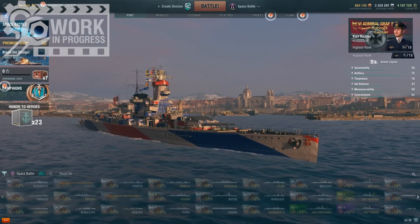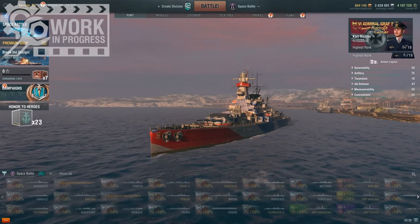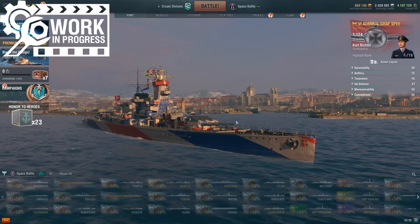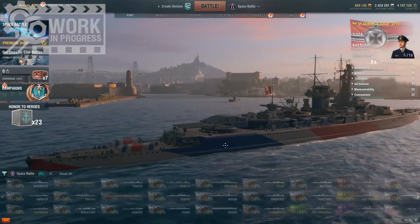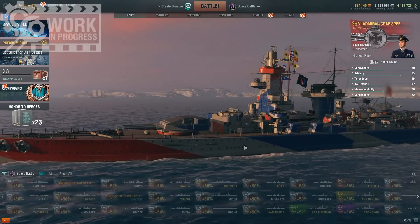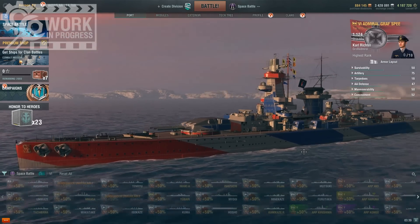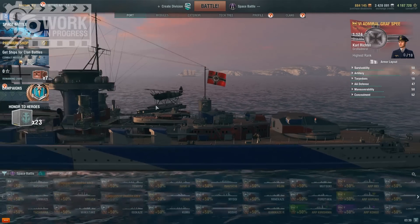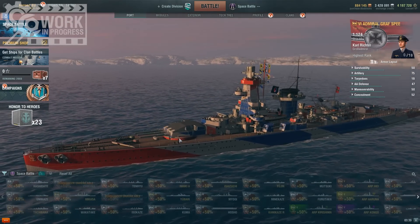Today I am in the new tier 6 German aircraft carrier the Graf Spee, and she's actually a really cool one. She's still a work in progress, and the reason why she's really cool is these big guns on the ship. She's a special type of carrier that actually allows you to use your guns and manually fire them. To keep it balanced, you don't get access to torpedo or dive bombers, but you do get access to fighters, and it's actually really effective.